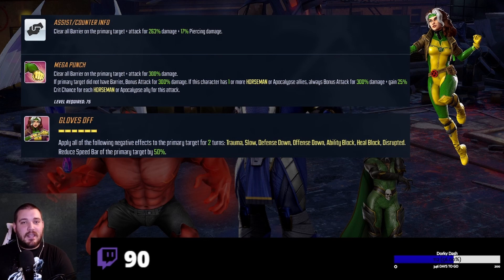Moving to Rogue — right off the bat, her assist counter and basic don't have much going on, so I immediately step away from Striker for her. Her basic clears barrier, and she also clears it on assist counter, though Red Hulk's special handles barrier clearing too. Her basic does a bonus attack so it's hitting twice — a good nod for Raider. With one or more Horseman allies she always bonus attacks at 300% and gains 25% crit chance, scaling up to 100% crit chance on the full team.